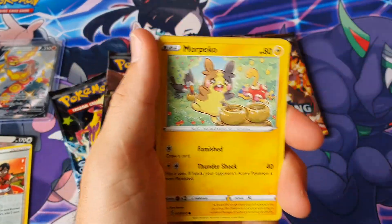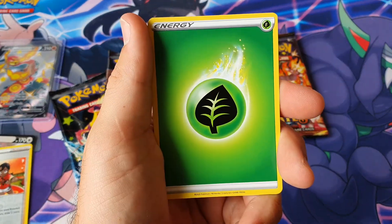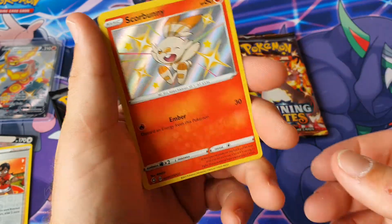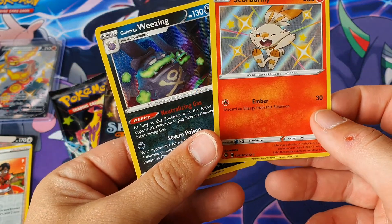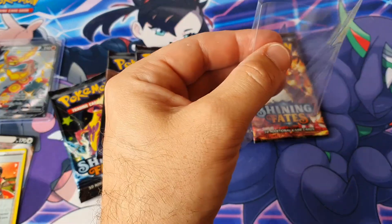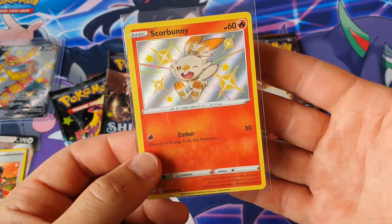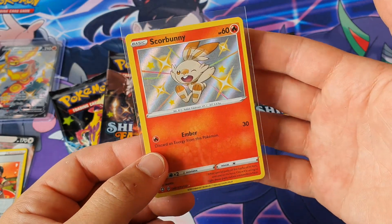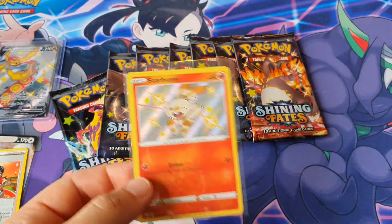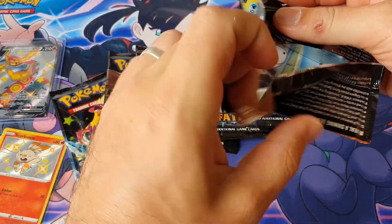Pack three: Chewtle, Morpeko, Koffing, Rowlet, Cufant, Leaf Energy, Cramorant, Rusted Shield, Rusted Shield, Dart Tricks — I haven't got you yet I don't think. Weezing, Scorbunny Shining! Very happy! I love seeing the fire ones — the red card with the shining effect just looks so gorgeous. Like that Charmander shining I pulled a long time ago — still got that, happy I kept it.